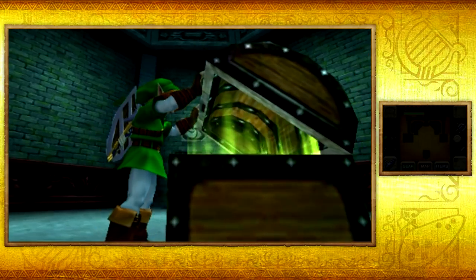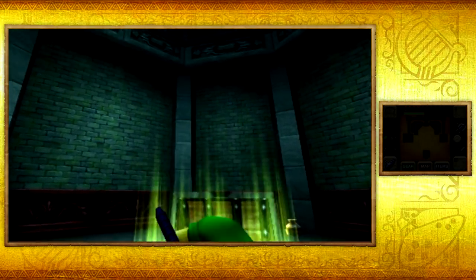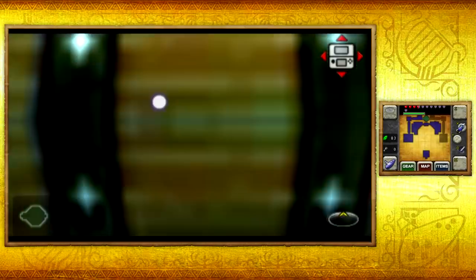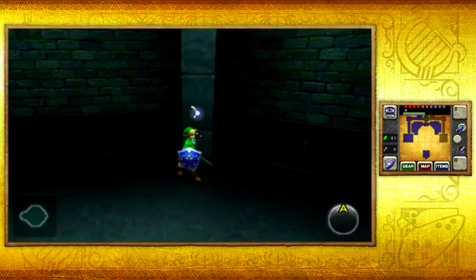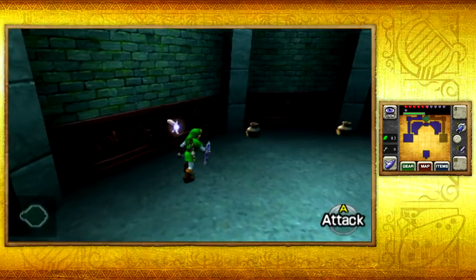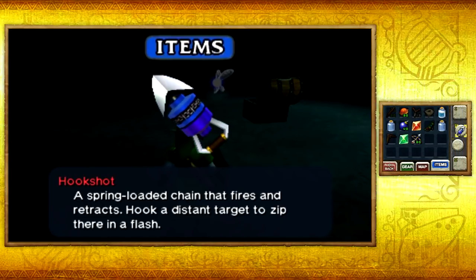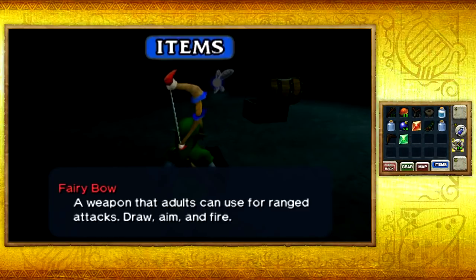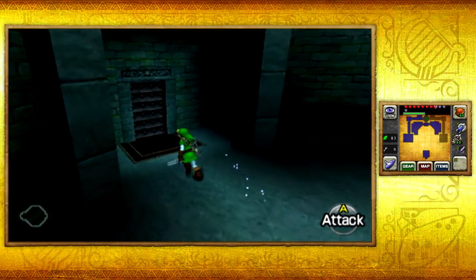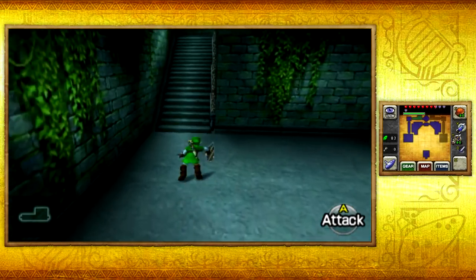Let's go ahead and open up this chest and pick ourselves up — a Fairy Bow! Yes! This fairy bow is the item of the temple and it's super duper useful, super awesome, one of the coolest weapons. But then again I might say that for every single item I obtain because they all are freaking awesome. Let's go ahead and equip it. I shall equip my Deku Nuts — I haven't really equipped anything since I became an adult. We're going to backtrack to the room where that red bow was on the painting.